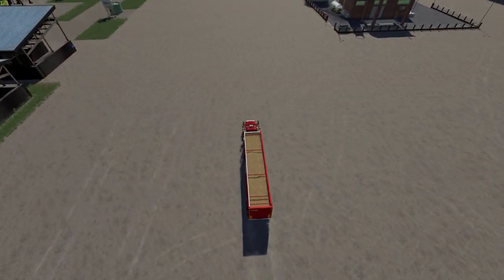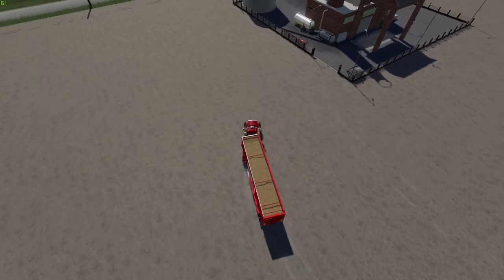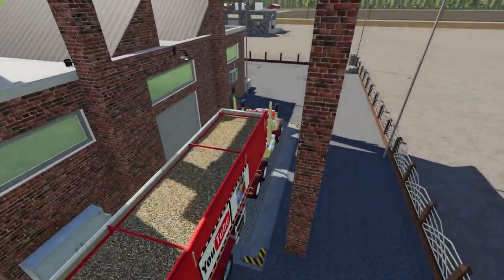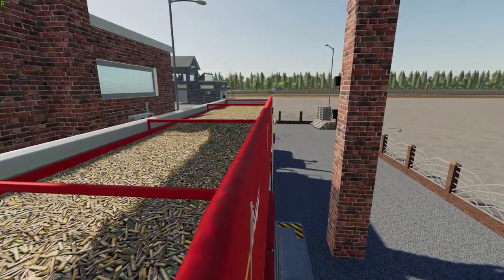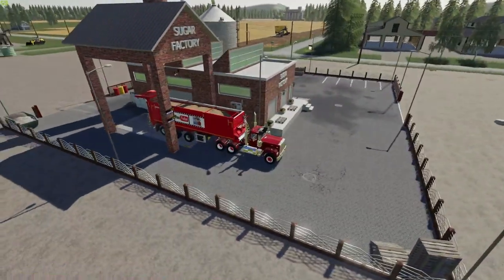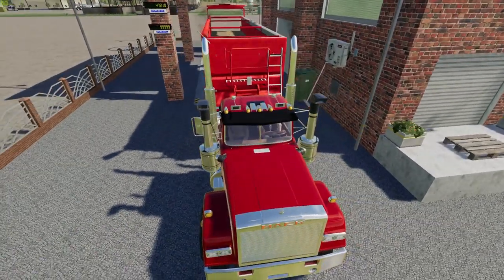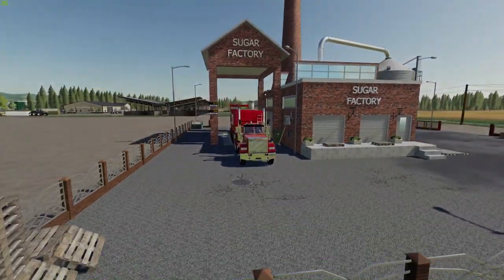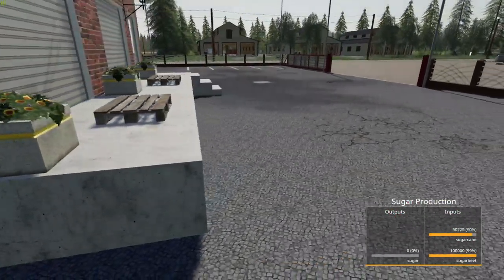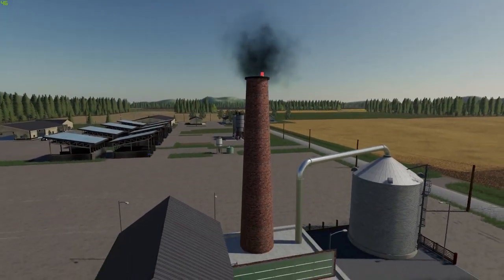You do need both to make the sugar — you can't just put one in. You need both sugar cane and sugar beets. You can hear the factory boot up. Production is underway. Look at the smoke coming from the stack up there — and there's a light on top there too. Very nice.